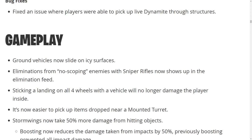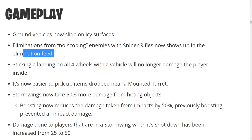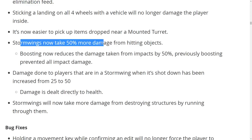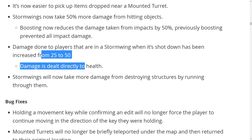We have new pictures of The Block — it's going to be called Grimy Greens. For gameplay, ground vehicles now slide on icy surfaces — that's cool but should've been here last week. Eliminations from no-scoping enemies with sniper rifles now shows up on the elimination feed. Sticking a landing on a vehicle no longer damages the player. Storm Wings now take 50% more damage from hitting objects, and if you're shot down damage to players has been increased from 25 to 50.